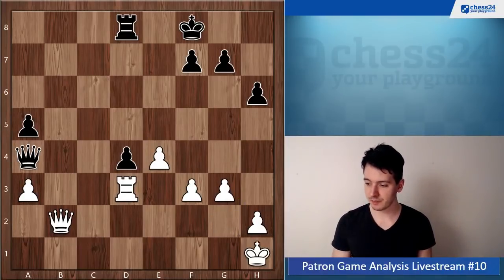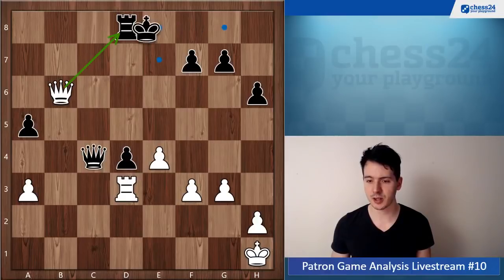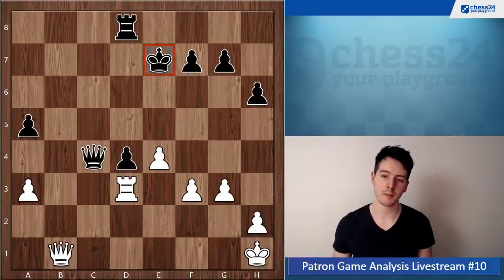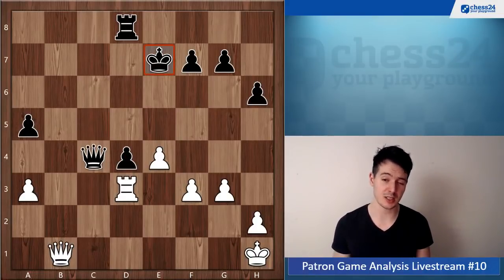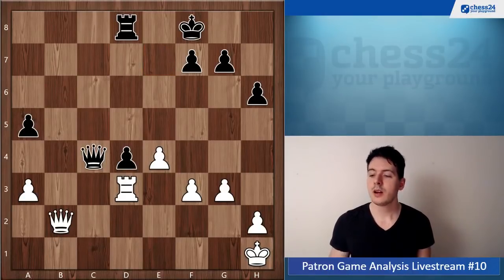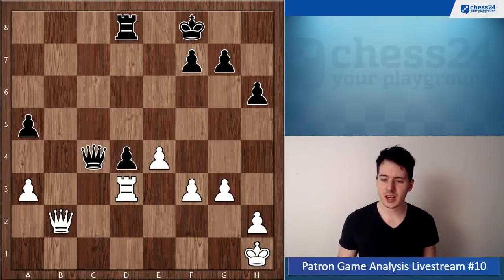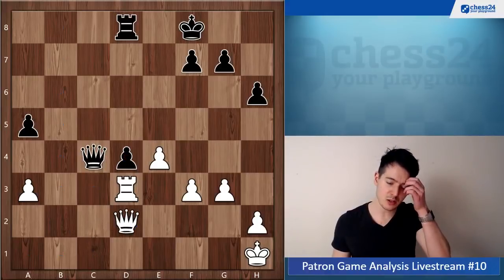King h1, queen c4. Now you play queen b1 — maybe it's more precise to go queen b6 first, hitting the rook and forcing king e8 or king e7, and then going back, because now you put the black king on a more exposed square. This is just a detail but it can make a difference later on. I think going to b1 is not the best setup — the best setup is to go to d2 with the queen to cover the second rank.